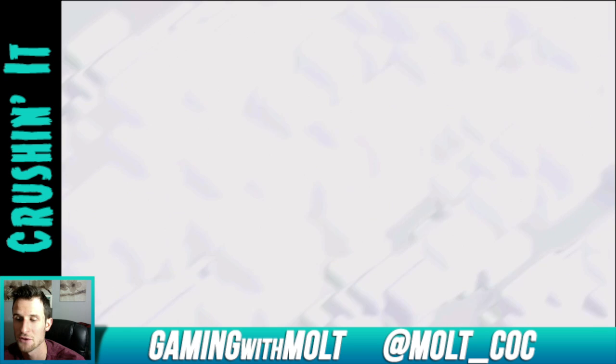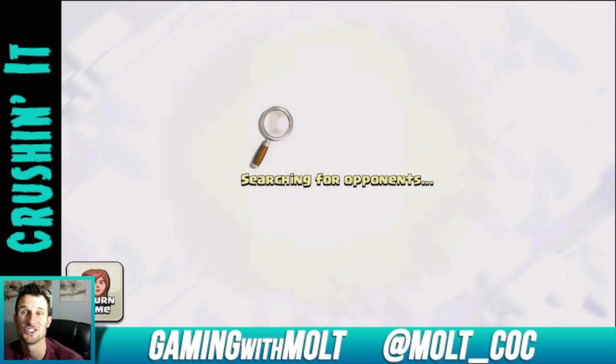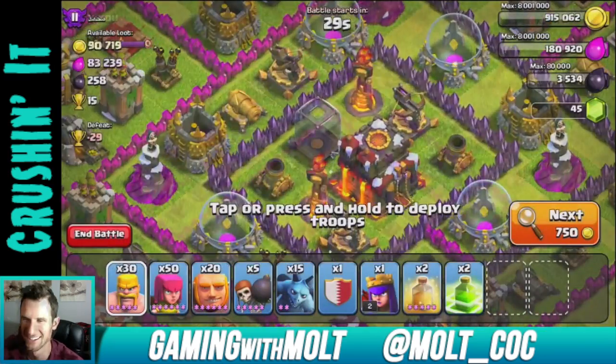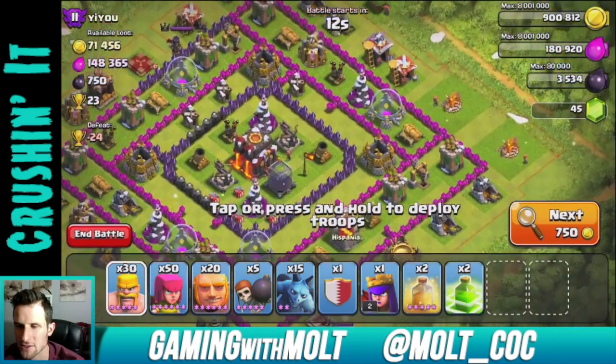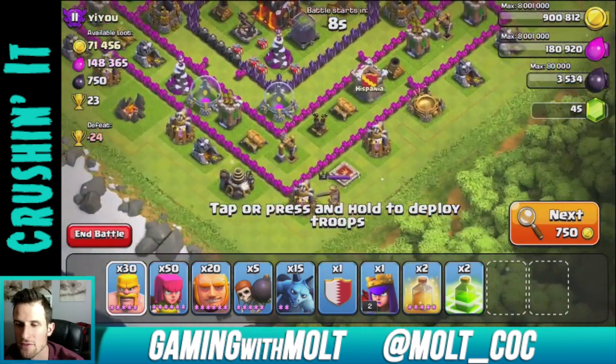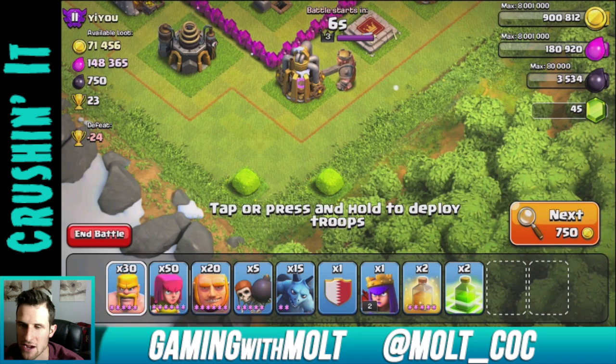I'm going to go look for a raid for you guys and I'll be back in just a couple of seconds. Don't make fun of my hair, it's still short. Alright guys, I think I am going to go after this one - it is a Town Hall 10, 23 trophies, no Inferno Towers, which is the main reason why I'm going to go after it.